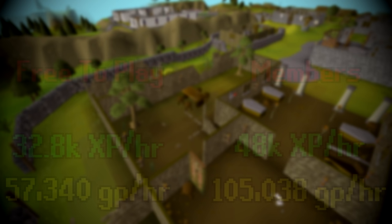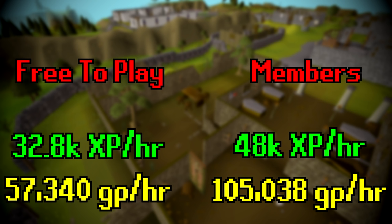Here's a look at the XP rates and GP per hour for free-to-play and members. If you want, you can adjust the GP per hour on the members side to 83,348 — that would be the number if you leave out the nests and rings. You also have a chance at getting some seeds, which are worth quite a bit. Thanks for checking out the video. If you enjoyed it, please consider giving it a thumbs up and maybe even a subscription. I'll catch you guys in the next episode.